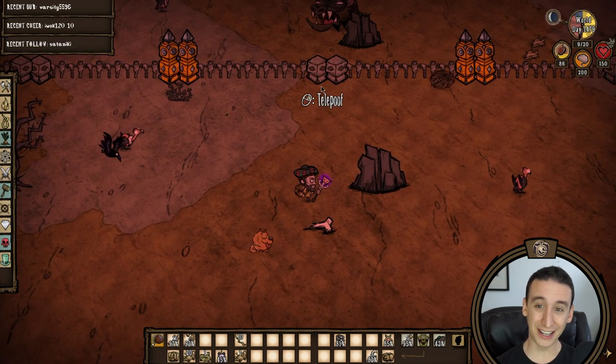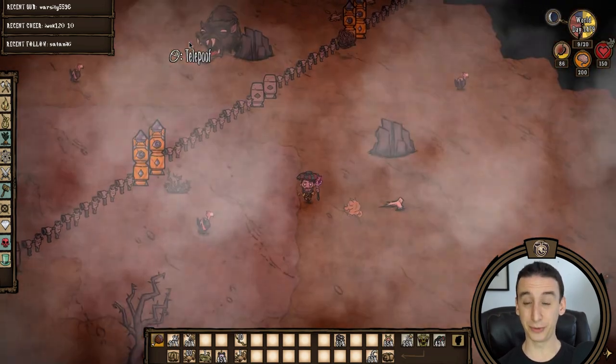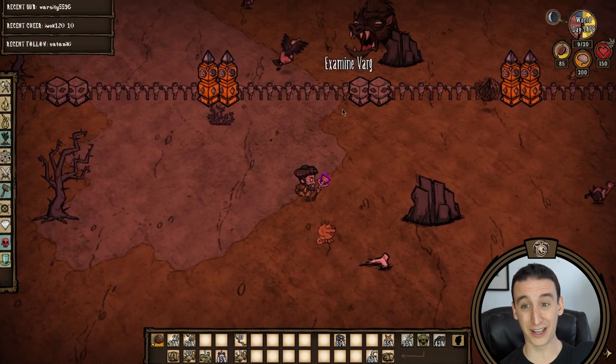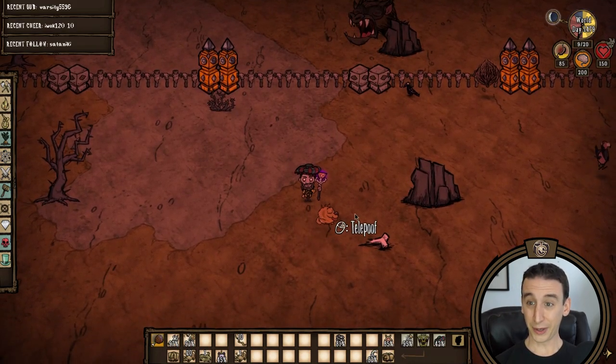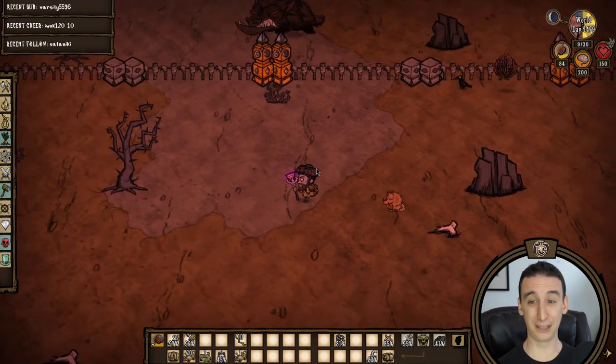After dozens of hunts we finally encounter varg number 2. I'm going to need to turn the entire deciduous forest into a koala preserve after all this hunting. But the telelocator in the new pen is all fired up — we just need to drag the varg closer and telepoof it in.